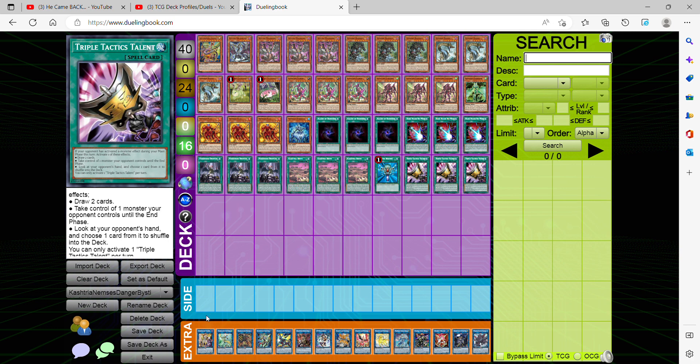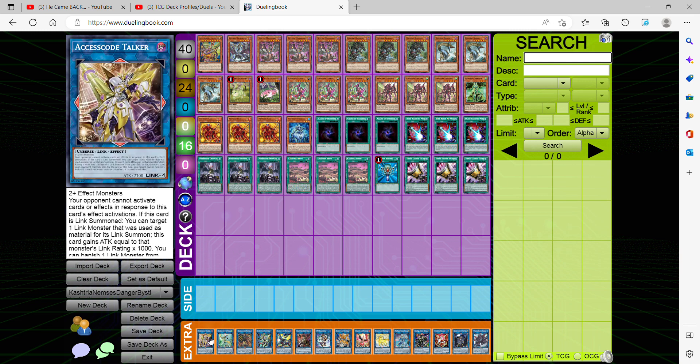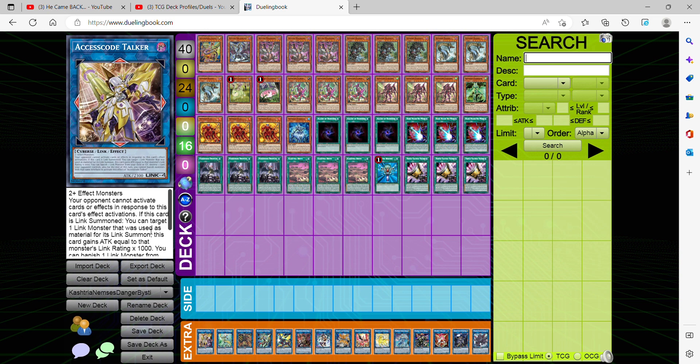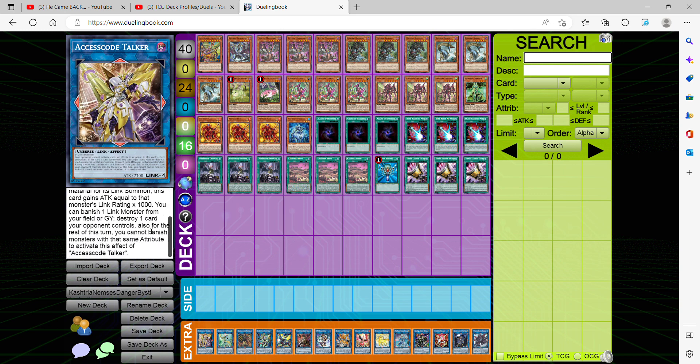Now going straight to the extra deck — all very generic, all very useful monsters. Access Code Talker: the best Link 4 finisher in the extra deck. Your opponent can't activate cards or effects in response to this card's effect. When link summoned, you target one link monster used as material and this card gains ATK equal to that link monster's rating times 1000. You can also banish a link monster from the field or graveyard to destroy one card your opponent controls, as long as it's a different attribute — and they can't respond, giving you the edge to finish your opponent.